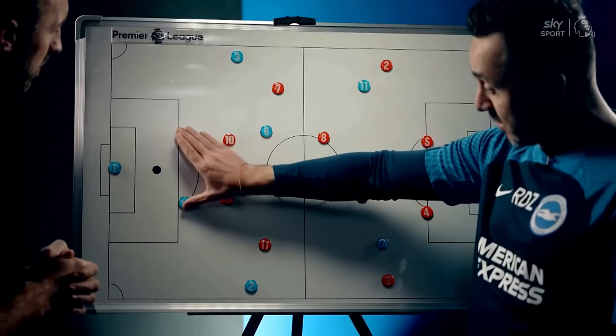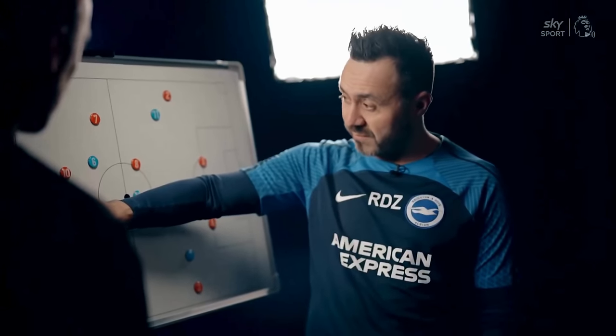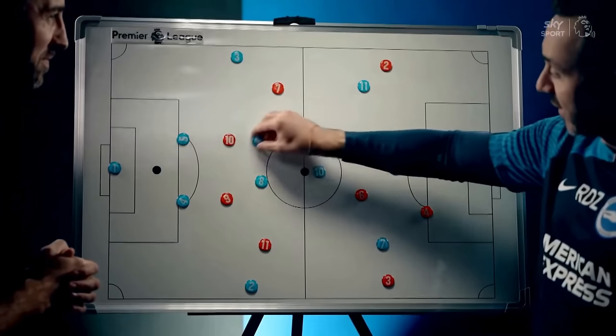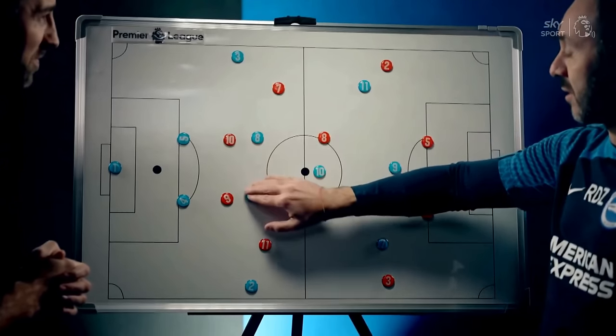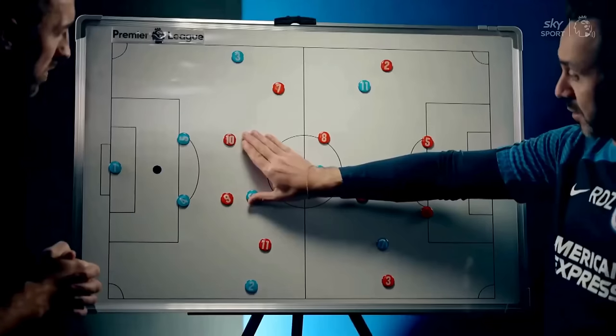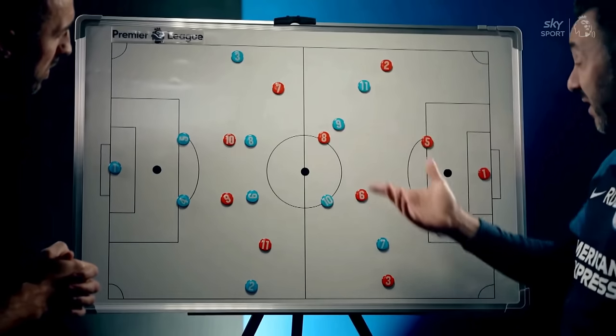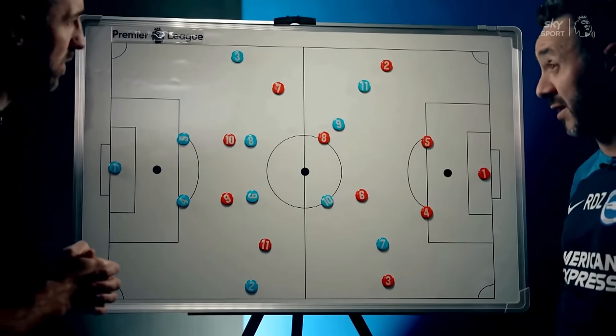The distance is 10 to 12 metres — the midfielder in our half of the pitch. We usually put in this position a number nine or number ten, depending on the characteristics of the players.